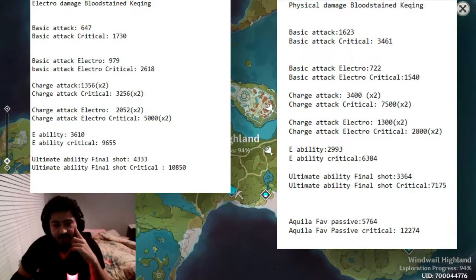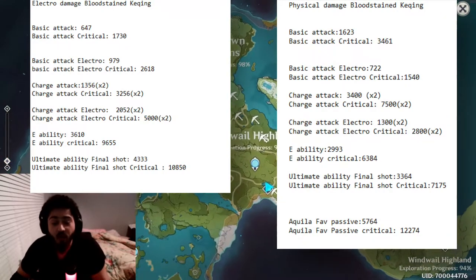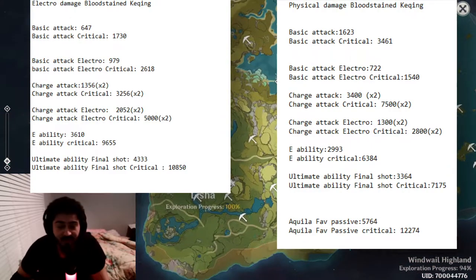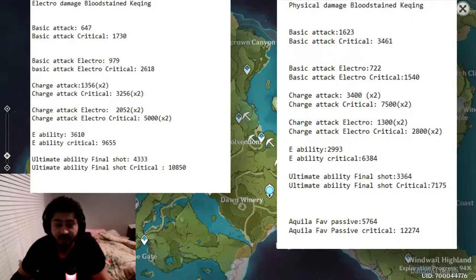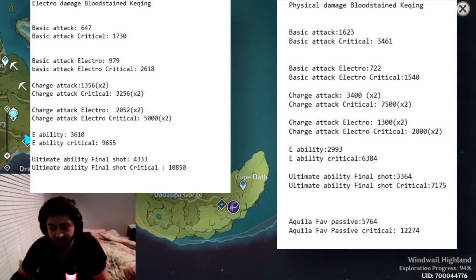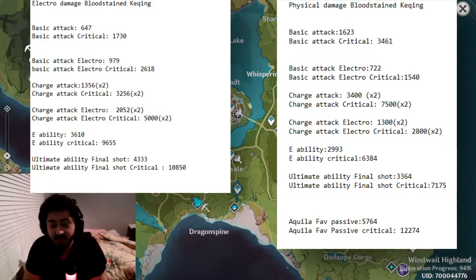Quick summary: for the physical damage set, you basically want to run it in the open world for weeklies, elite monster farming, dailies, and whatever comes your way, since it has a lot of burst potential and you can finish fights quickly. For the Abyss, go electro damage since there's an electro boost and a lot of elemental synergy there — you can't just one-shot everything. If you don't want to build two sets for Keqing, just do electro for now, experiment as you level up, and since Abyss is the hardest content in the game, go electro first.